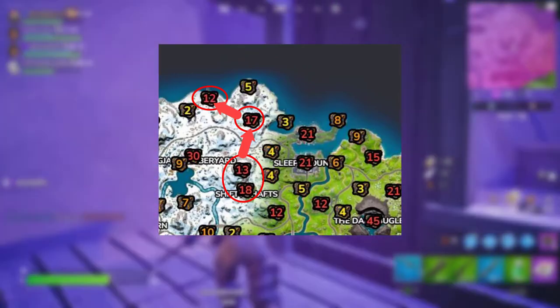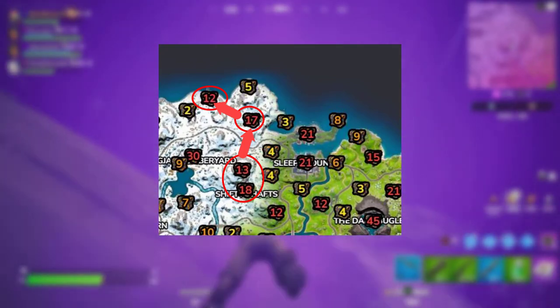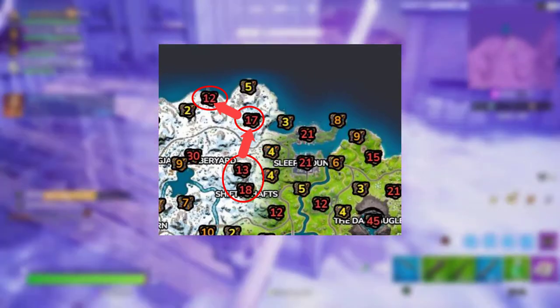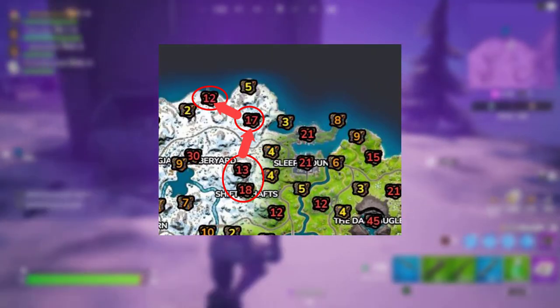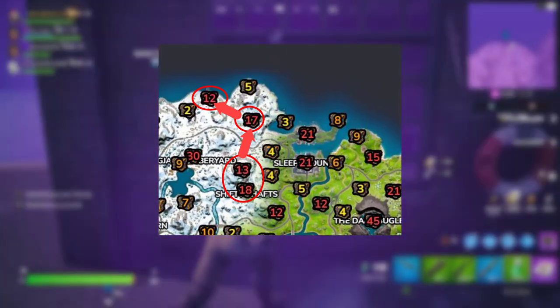Once you're done there, you can launch or glide over to the dock — that circle on the map — which has 12 chests. This all depends on the circle, where the bus route is, and how many healing items you can carry. If you can hit all three locations perfectly, you can get 42 total chests, which is insane. Hopefully you'll get feathers in every chest — it's not guaranteed, but you have a chance of getting a feather from every chest you open.